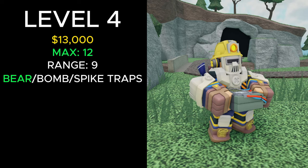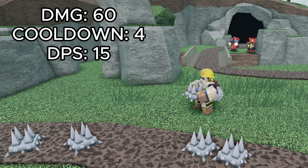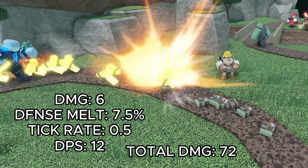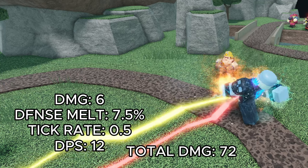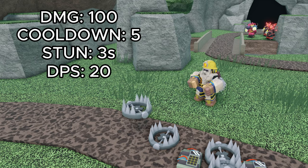At level 4 for a total of 13,000 cash, it can place a max of 12 traps and can now select to throw bear traps. The spikes are buffed to deal 60 damage and can be thrown every 4 seconds, giving it a DPS of 15. The landmines now deal 75 damage, can be thrown every 4.5 seconds, have an explosion radius of 4.5, giving them a DPS of 16.67. They now also inflict a burn effect that deals 6 damage and reduces the defense of enemies by 7.5% every 0.5 seconds, giving it a DPS of 12 and a total of 72 damage. The bear traps deal 100 damage, can be thrown every 5 seconds, hold enemies in place for 3 seconds, and have a DPS of 20.